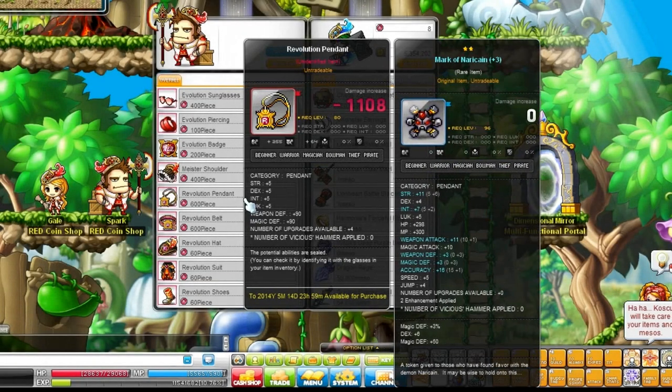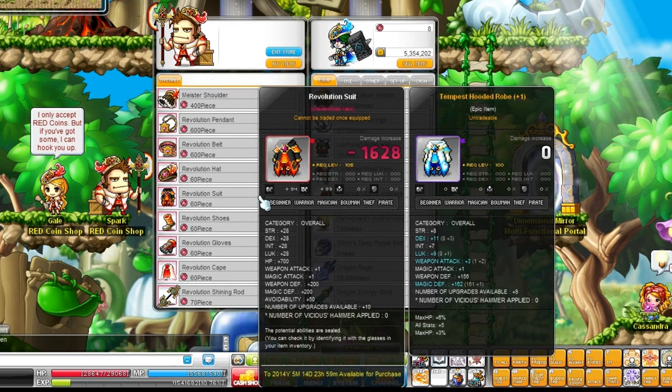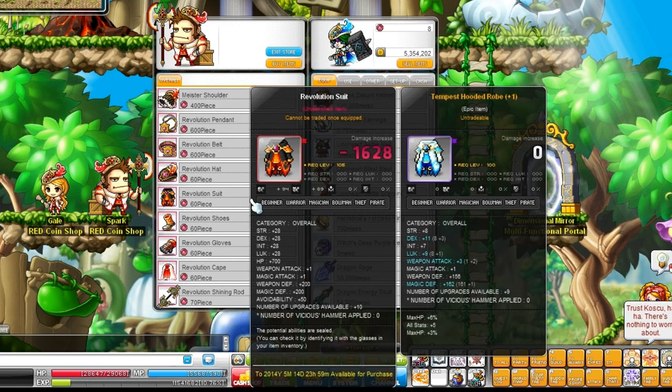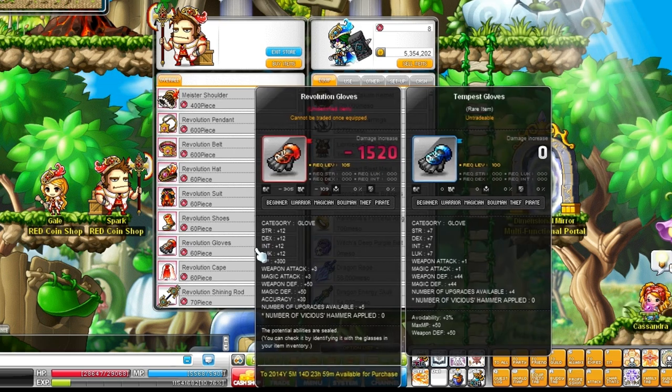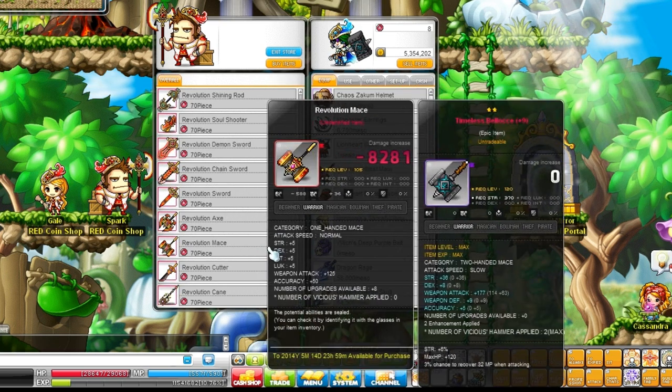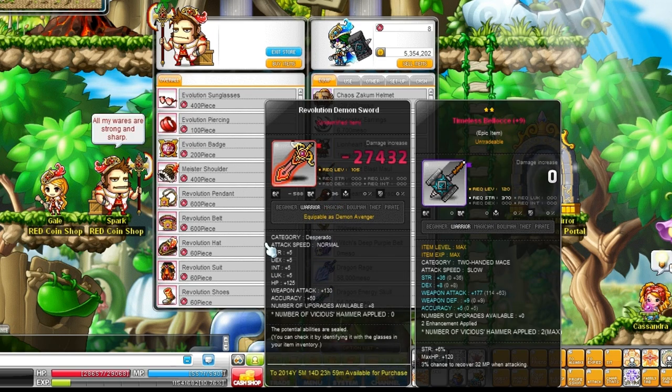What's up everyone, Marcel here from Coppelsen. Recently MapleStore Europe released a red patch, as we all know. And with it came the red shop, where you can buy some equipment with red coins. I thought maybe you guys would find it nice if I make a small guide on how to collect some coins so we can buy all the stuff from the red shop.